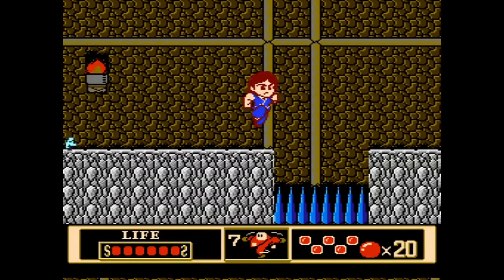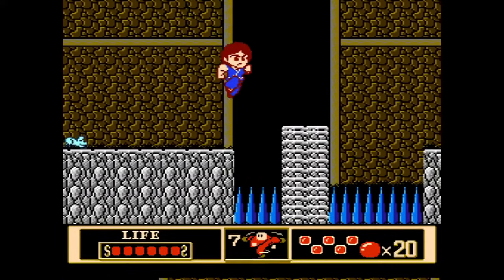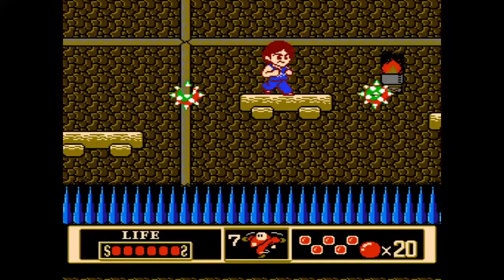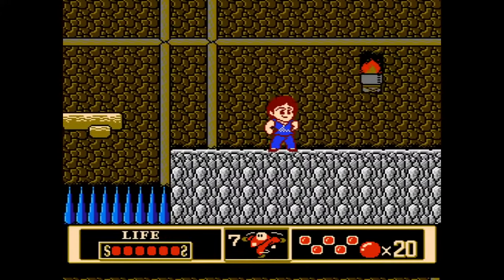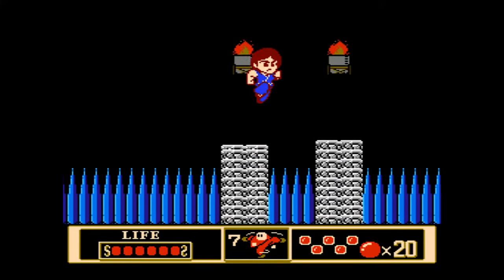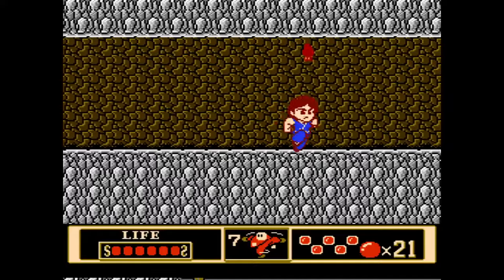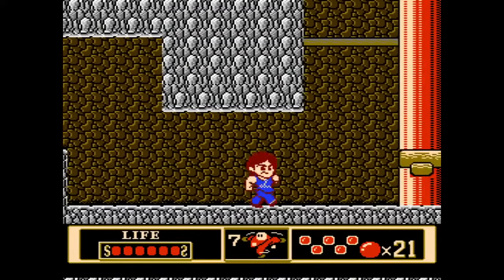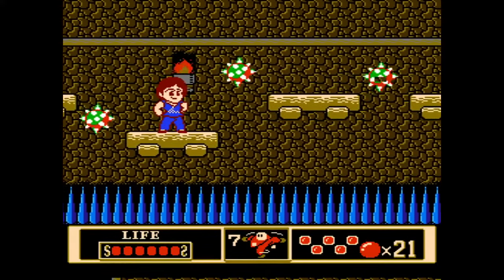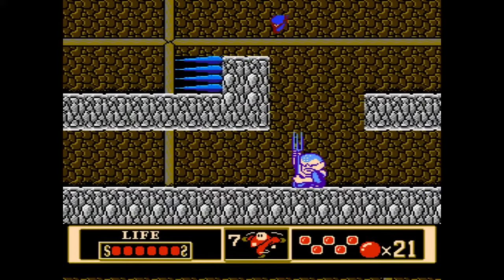Now we get to the auto-scroll part — yeah, there are auto-scroll sections. I'm sure you get good movement forward before you make that jump, because you're gonna need all the momentum you can get. Oh, bats. If you hit the ceiling, you just go crashing down instantly. That was close. I'm gonna take the upper path. Good to know I didn't get burned by it.